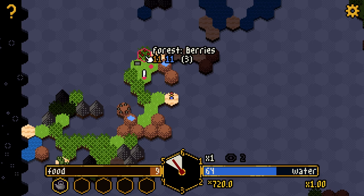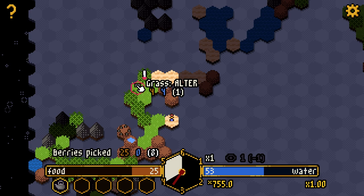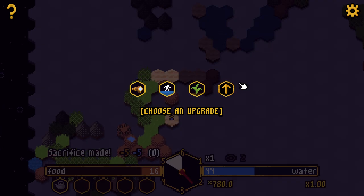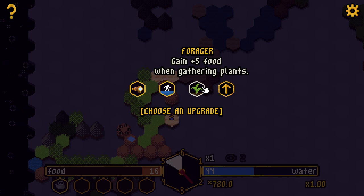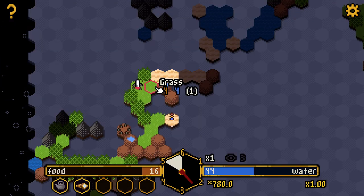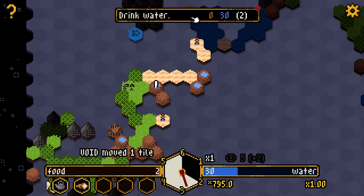Let me get the berries first for food. Now maybe we can afford the altar — costs five and five for a sacrifice. Options: plus one vision range, movement costs on sea reduced by 30%, or plus five food when gathering plants. I think we're going for the plus one vision range so I can know whether I need to go to a certain tile or not.